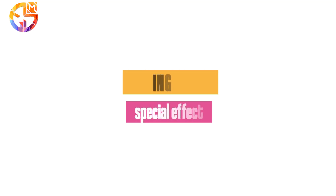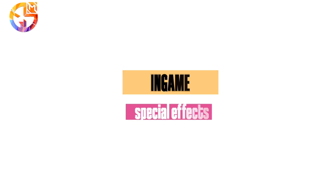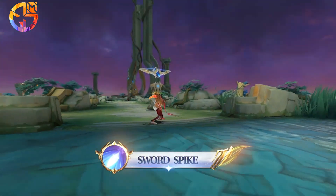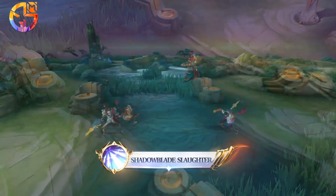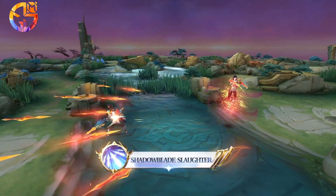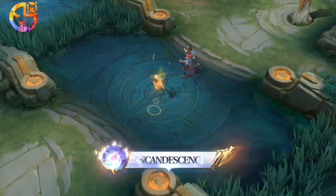In-game special effects: Sword Spike, Shadow Blade Slaughter, and Incandescence.